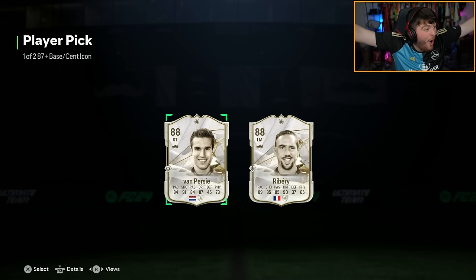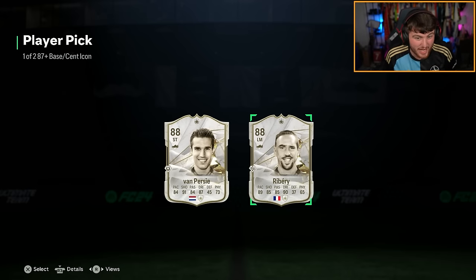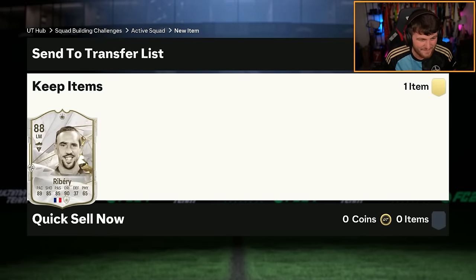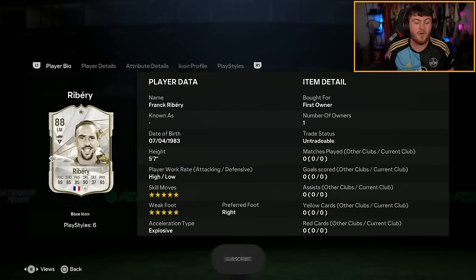Get in there - Frog Ribery! Let's go, man! I was genuinely happy with Van Persie as a United fan. I love RVP. RVP is an absolute legend. I'd have been very happy with just RVP. But Frog Ribery, baby, that is class. Get in there. 5-star, 5-star. Obviously, a brand new Icon as well.